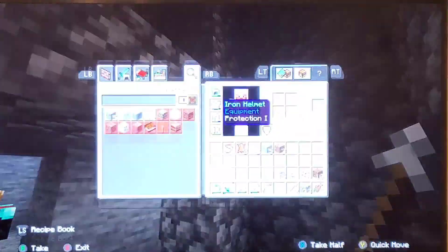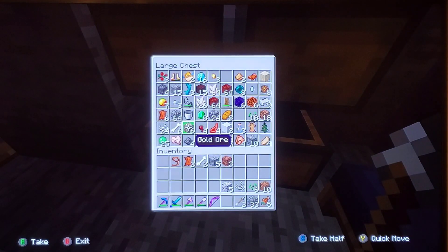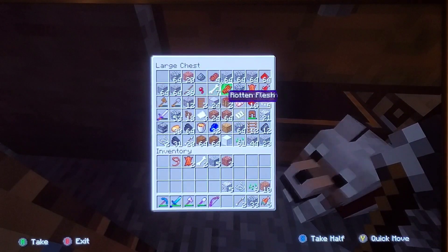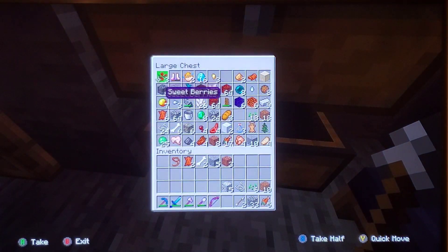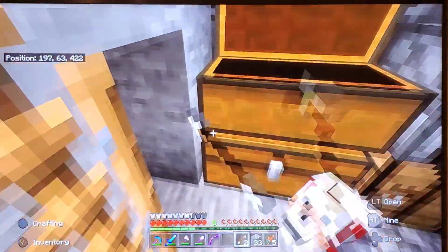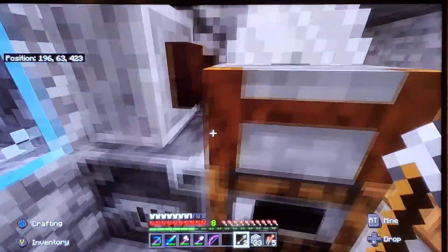I need torches to actually see. Where are my torches? I can't find them. They're not in my inventory either. Where are the torches? I guess I have to make more. Do I not have wood? If I don't have wood, that's just stupid. I'm pretty sure I have like a stack of it. Time to go tree chopping.